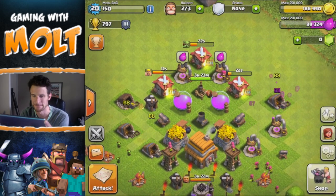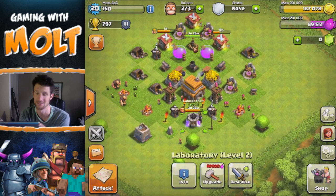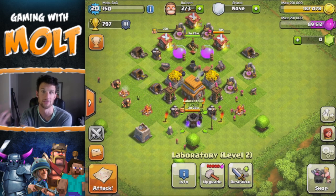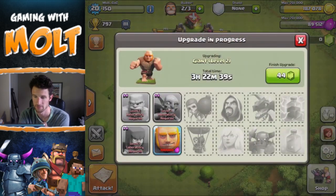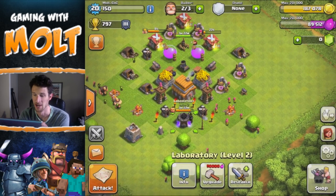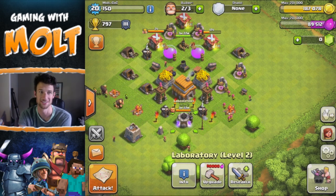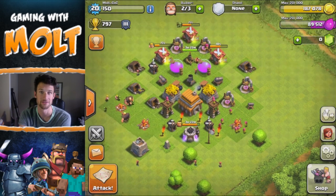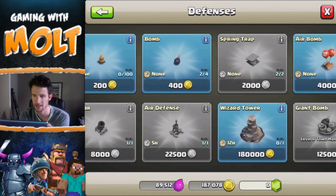We have two builders right now and I want to build the wizard tower. Also, in the last video I talked about whether to keep my troops at level one, but as you can see we've already upgraded everything to level two in research, and we're upgrading our giants to level two as well right now. A lot of you guys said that playing without walls is already going to be too much of a challenge, so I shouldn't challenge myself with level one troops — which is true, because I would have gotten annihilated by level three mortars and stuff like that.